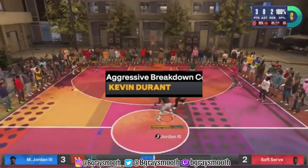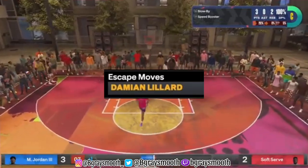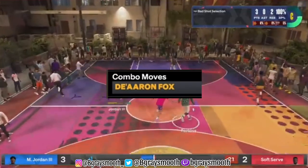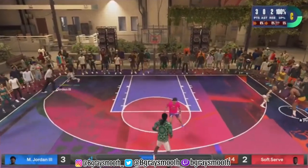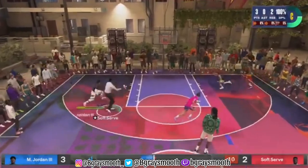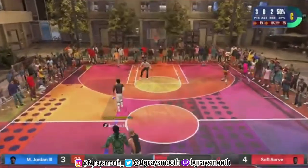For number five, you need to have a Kevin Durant, and for number six, you'll need to have a Damian Lillard. Moving on to number seven, you need to have a De'Aaron Fox once again, and for number eight, you need to have a Kobe Bryant — that's most important, mostly for your crossover.